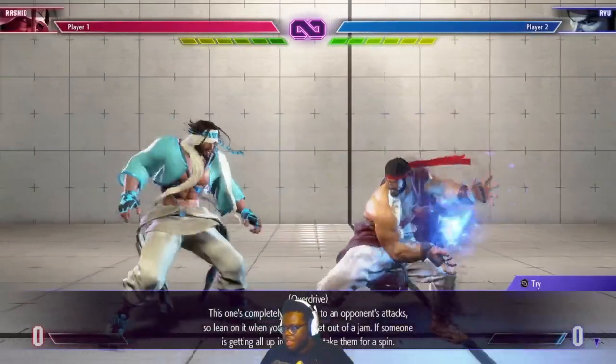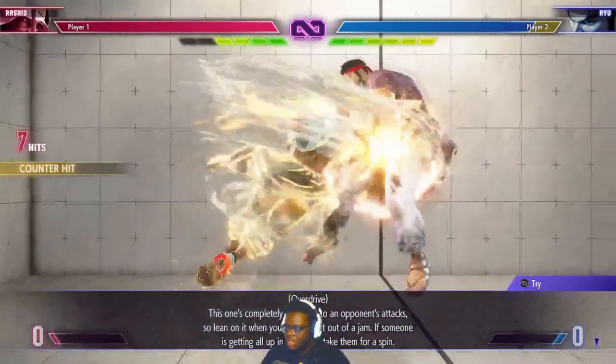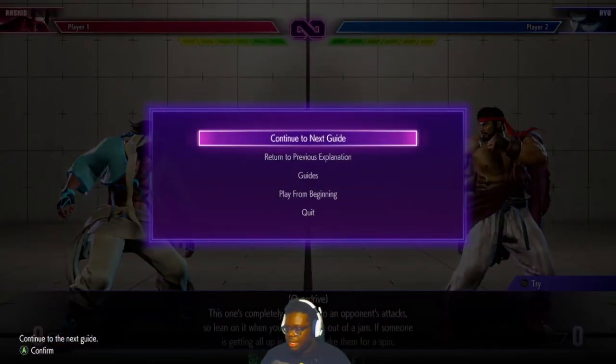Overdrive — this one is completely invincible through an opponent's attack, so lean on it when you need to get out of a jam. So it's the invincible DP.